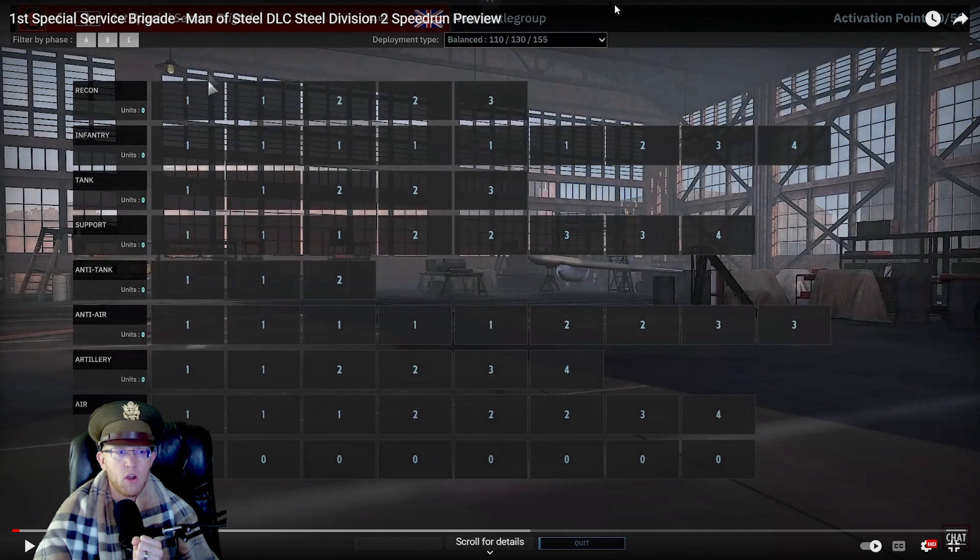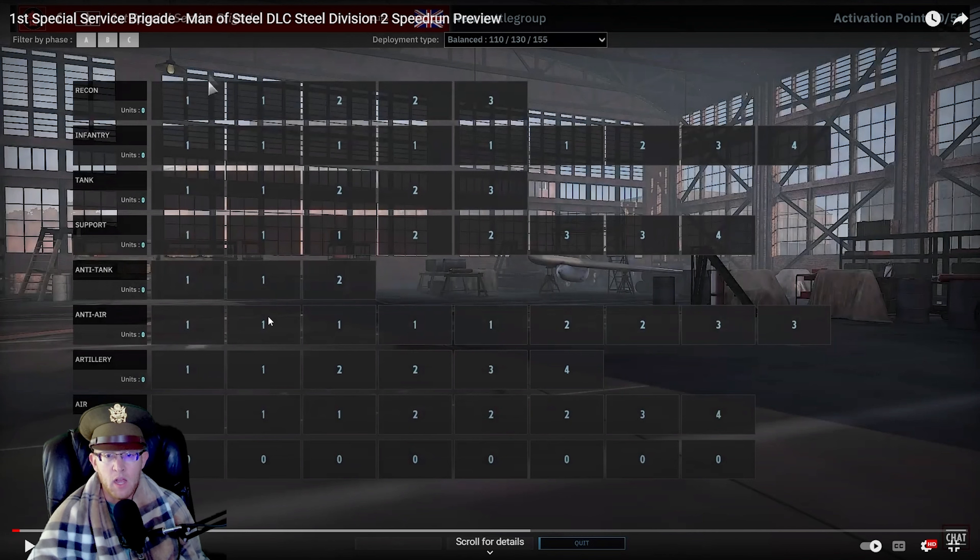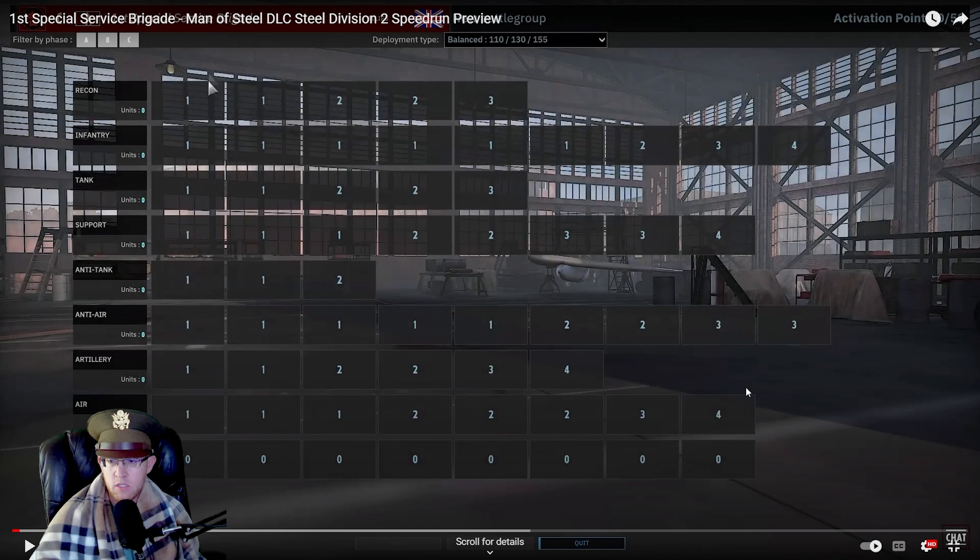Let's first check out our slot layout. We have five slots recon, not too shabby. Your infantry tab is actually pretty expensive at the end - the four-point slot is almost useless, you really got to give up a lot for a four-point activation slot. Tanks, you do have five tabs. Your support tab is pretty large, you can get five things relatively, though once you get to three, things are starting to get more expensive. Anti-tank is very, very light. Your anti-air is huge - five one-cost slots, so you can definitely bring in a lot of anti-air. Your artillery is solid, pretty average, and your air tab is pretty generous with a lot of ones and twos.